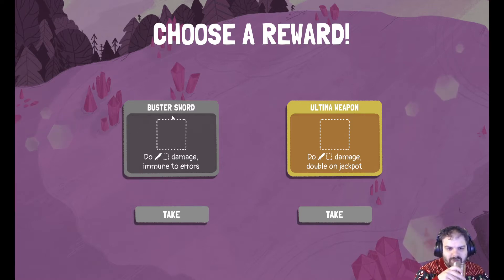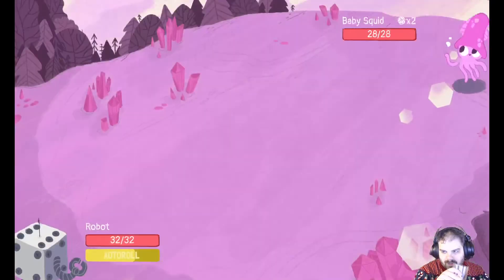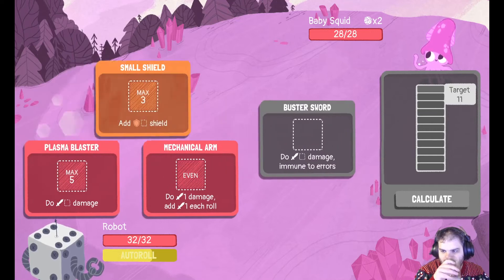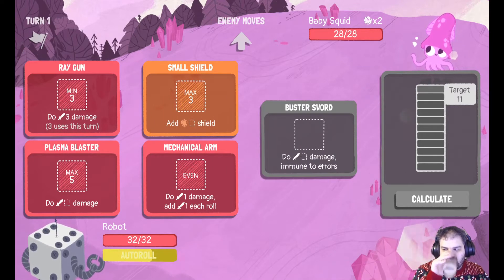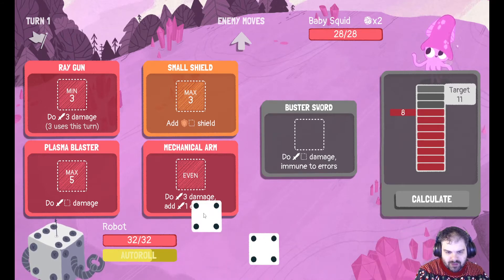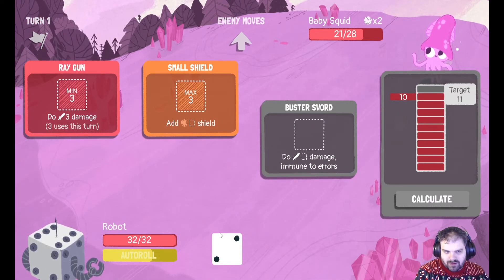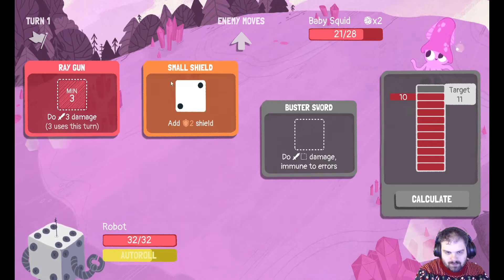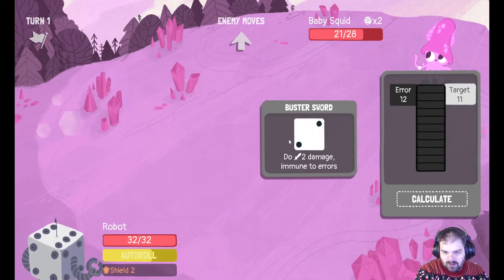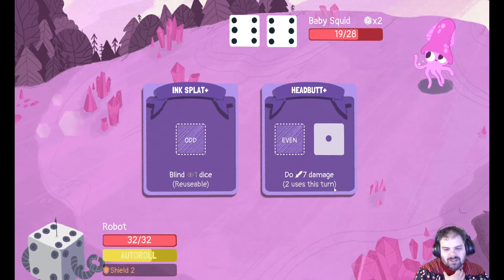These are always tricky. I generally go for a Buster Sword because that gives me damage even when I go over the top. So I think I'll take that. 2-4 straight up. I got a 2. So now we've got a Buster Sword. A double 6 — that's not very nice.